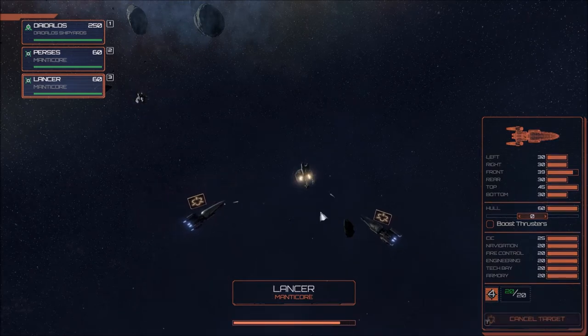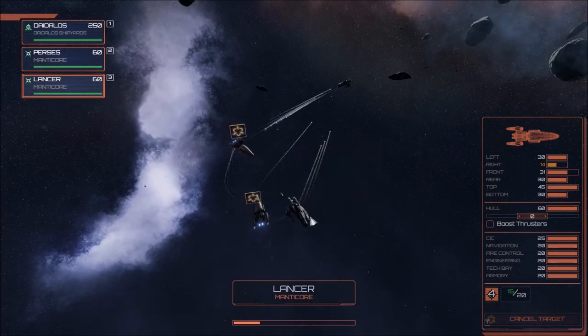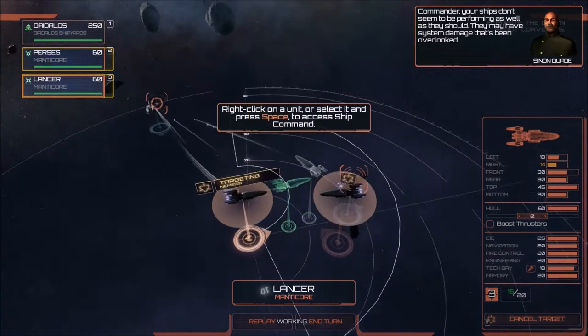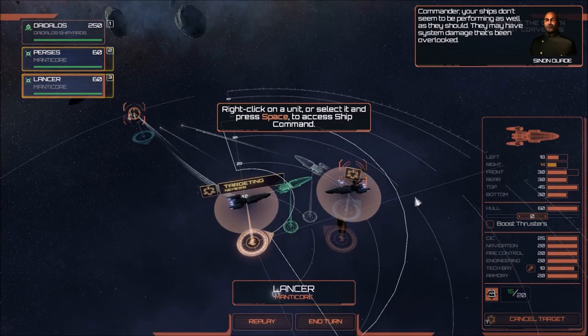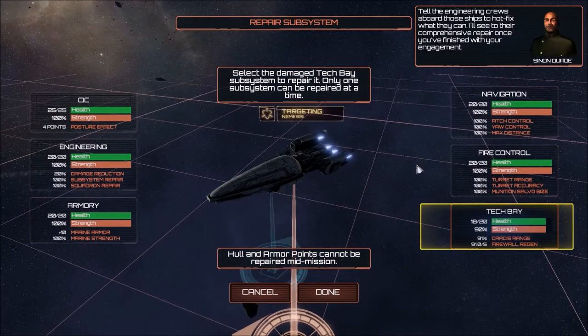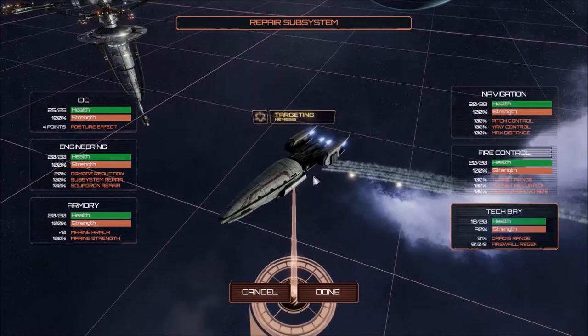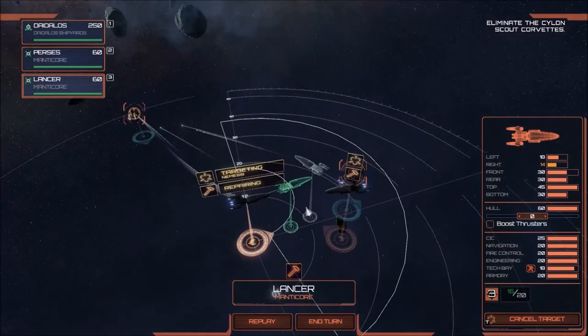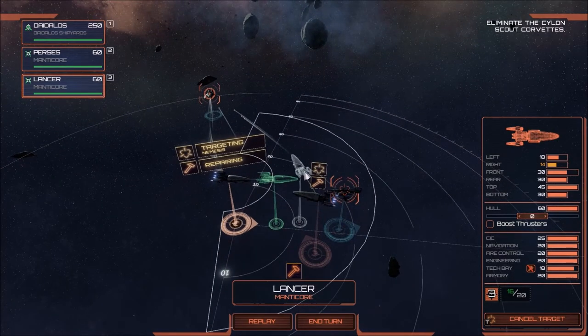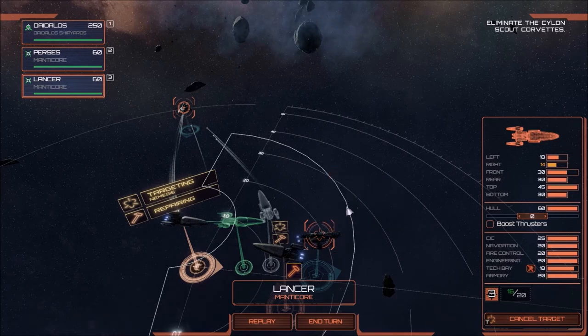That's pretty much all we're going to do here, so let's end the turn — keep focusing fire down on this Corvette. Ship collision is definitely something to be concerned about. Ships don't seem to be performing as well as they should — they may have system damage that's been overlooked. We'll right-click on a ship and check out the repairs, tell the engineering crews to hot fix what they can. So obviously ships can have multiple orders — they're not stuck. You can repair, fire your guns, fire missiles, and move all in the same turn, provided your missiles aren't on a cooldown.